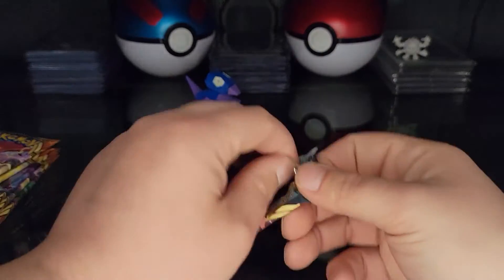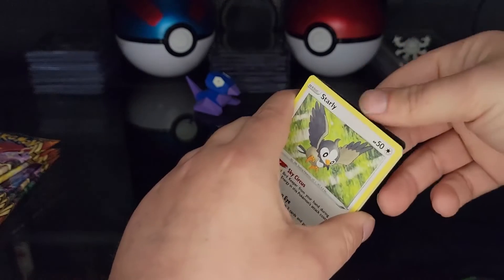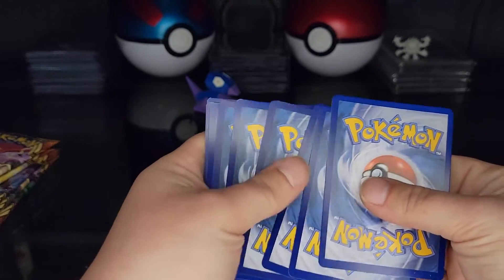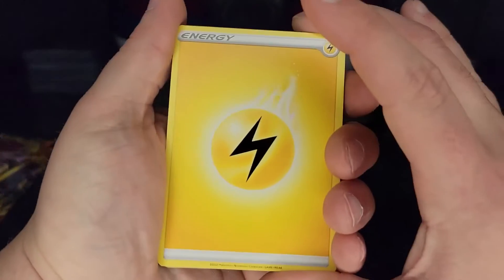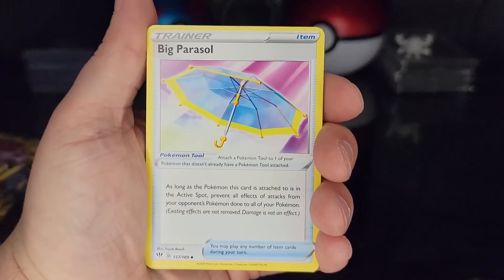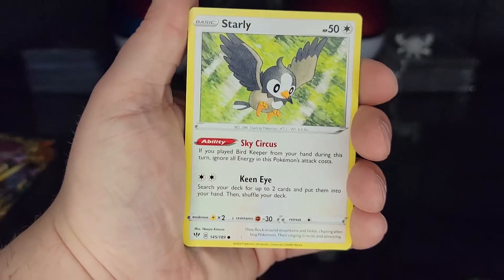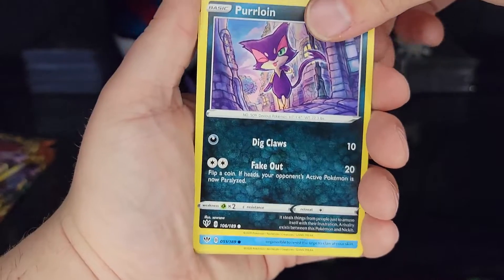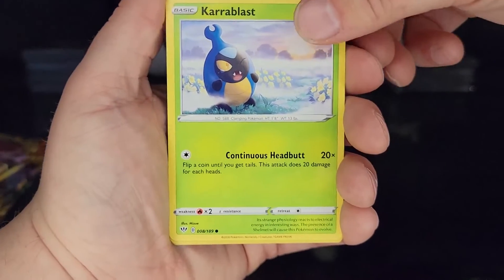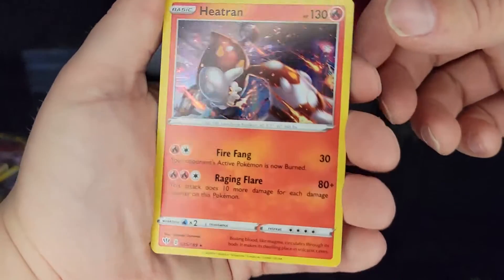Let's dig right into another one. That one opened really smoothly. We got a code card. One, two, three, four front. We got a Lightning Energy. Toxapex, Big Parasol, Starly, Purloin, Marini, Miltan — love Miltan — Cara Blast. Reverse holo Druddigon into holo Heatran. Not bad, not bad.